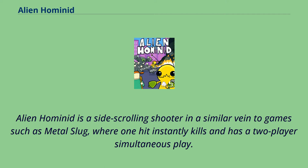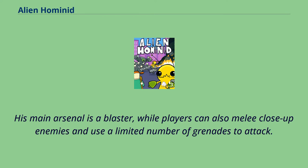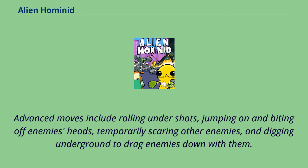Alien Hominid is a side-scrolling shooter in a similar vein to games such as Metal Slug, where one hit instantly kills and has two-player simultaneous play. Players take over as the titular Hominid, who has to fend off waves of secret agents. His main arsenal is a blaster, while players can also melee close-up enemies and use a limited number of grenades to attack. Advanced moves include rolling under shots, jumping on and biting off enemies' heads, temporarily scaring other enemies, and digging underground to drag enemies down with them.